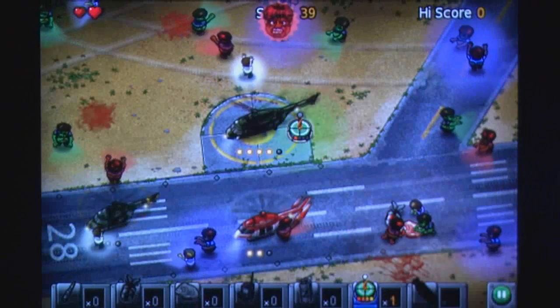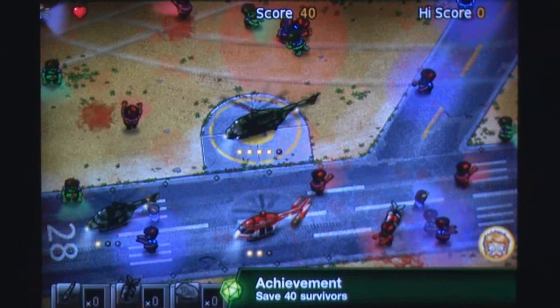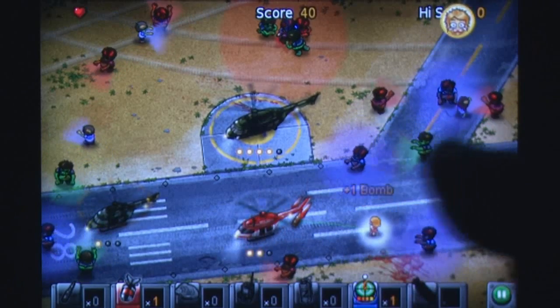Each zombie is easy to identify in the game's colourful cartoonish style, and avoiding them is generally easy enough as they have highlighted indicators to show the range of vision, but once things start to pick up it starts to get extremely difficult to track the survivors in the mix.